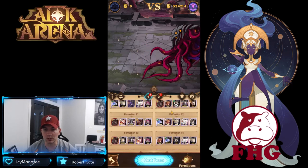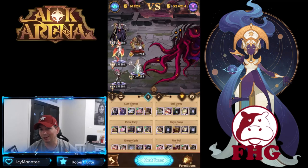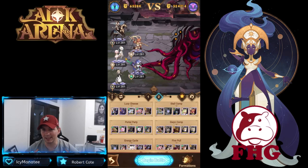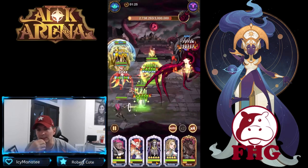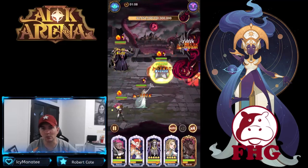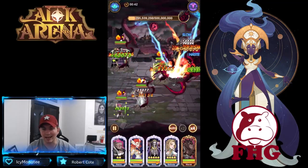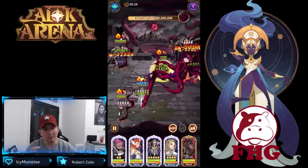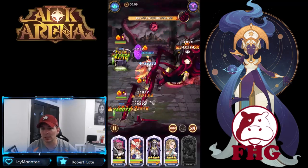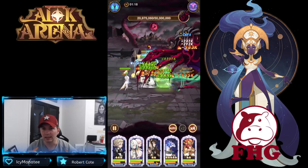Now switching down to formations thirteen and fourteen. In thirteen we have Warwick, swapping Belinda in with Ines, and we also have Taylene. This formation is very similar with just a little change-up, but it seems really solid. We just need another solid formation to get the team off the ground — I'm not sure if Ines is doing that much damage overall. Warwick did go down relatively early on this one, but we got 534, a lot better than last time.